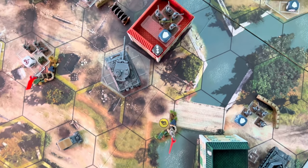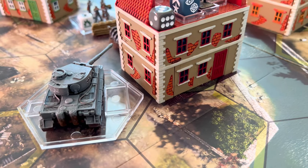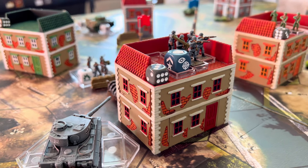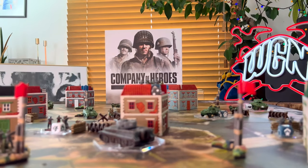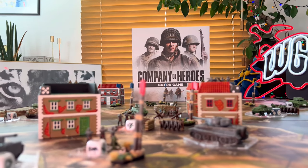Company of Heroes brings the acclaimed RTS PC game series to your table. Its publisher, Bad Crow Games, found a sweet spot between a board game and tabletop wargaming and brought you this World War 2 strategy game that includes tactical choices, growing economy, unlocking buildings and units, and of course there is combat. A lot of combat.